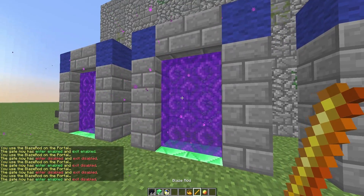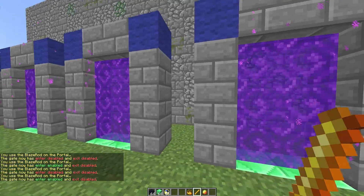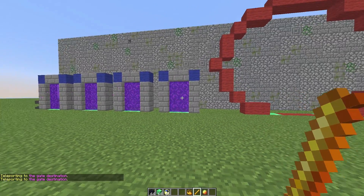Right-click one more time and they will both be re-enabled. I'm going to do this for both of the middle ones so you can enter both of them, but you can only be teleported to the end ones — which may be useful for spawns or something like that.